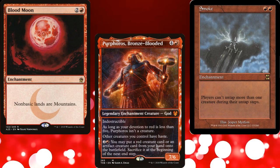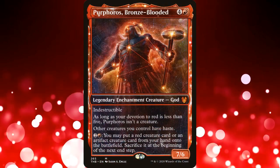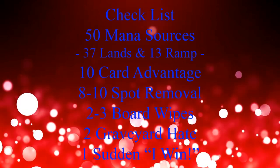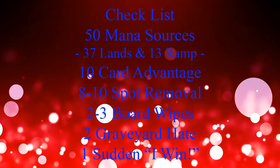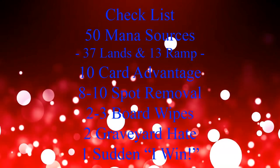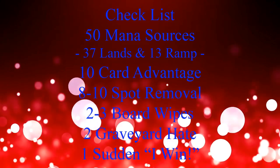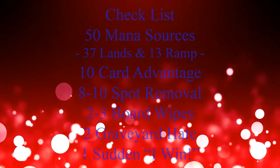With the goal of self-loathing in mind, I present you Purphoros Bronze-Blooded. But before we get to our decklist, we should keep in mind our checklist: 50 mana sources, usually split between 37 lands and 13 pieces of ramp; 10 pieces of card advantage; 8-10 pieces of spot removal; 2-3 board wipes; 2 pieces of graveyard hate; and 1 'sudden I win' card.